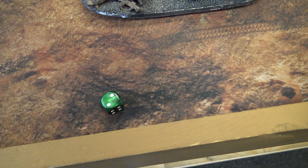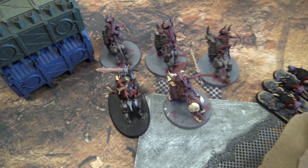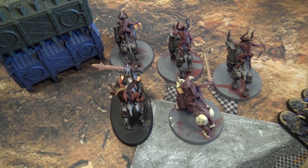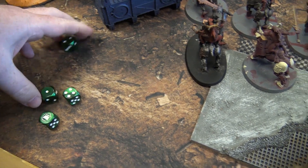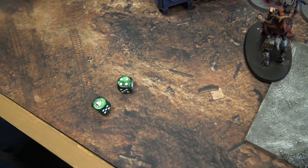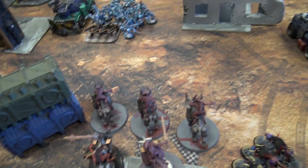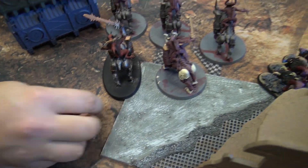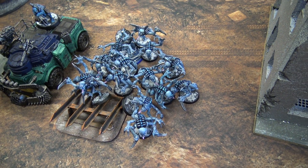The Rockgrinder fires its clearance incinerator — an assault D6 weapon with auto-hits — rolling four hits. Strength 5 vs Toughness 4, wounding on threes, getting two wounds at AP minus one. The Bloodletters' four-up armor becomes a five-up against the incinerator, and they fail neither save. One damage each — both go through.